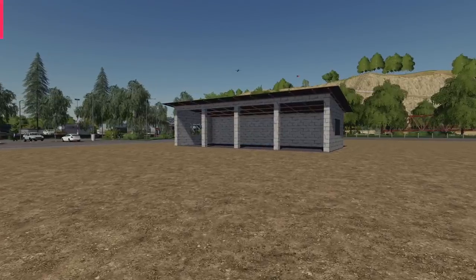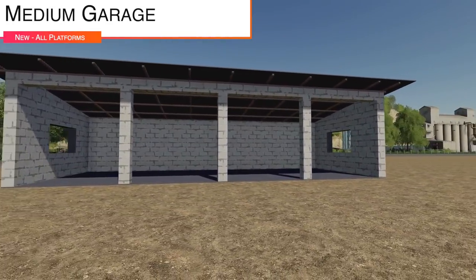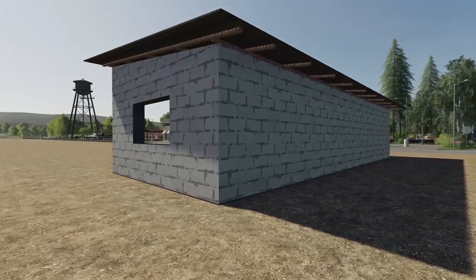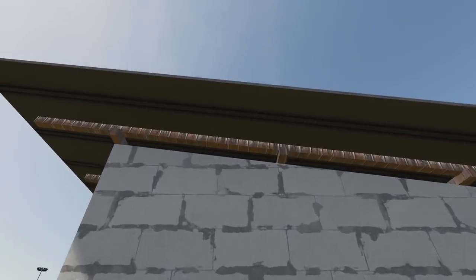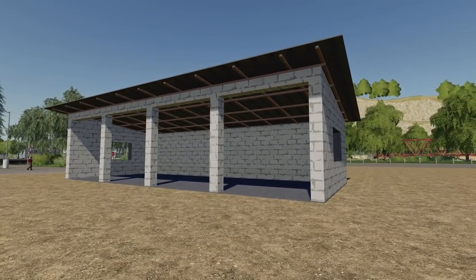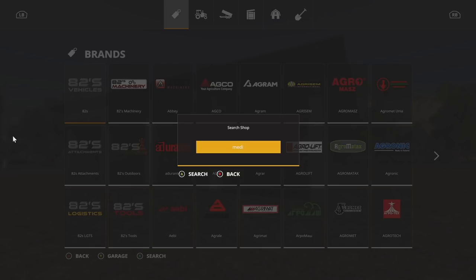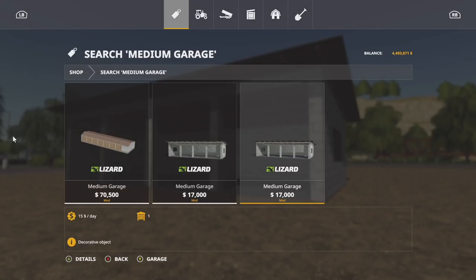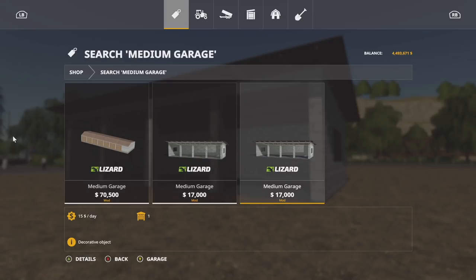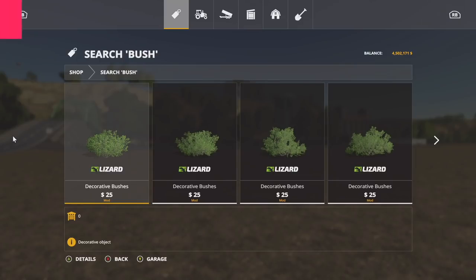Next we have the medium garage, which has a brick texture — not really a fan; it looks a little cheap. The wood texture is a bit interesting as well. Interestingly, when searching for 'medium garage,' there are two listed — both as new mods but totally different. Let me know if you've noticed the same thing.